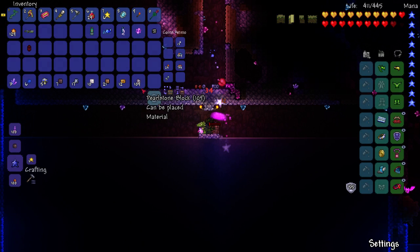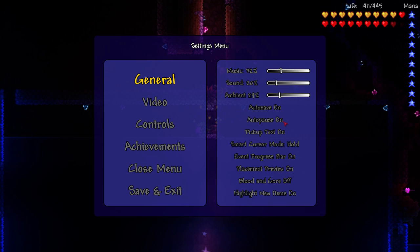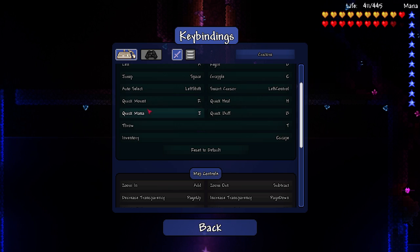I'm going to show you how to do the Terraria Fishing Bot script. First thing you want to make sure is that you have auto pause on. Just make sure it's on, then you're going to go to controls, find inventory, and make sure that's set to escape.